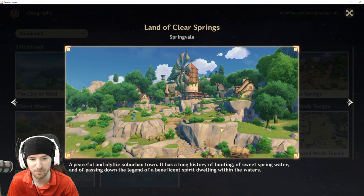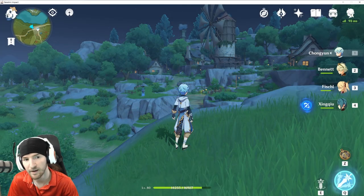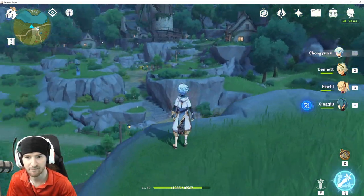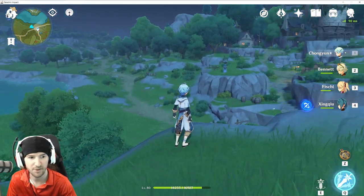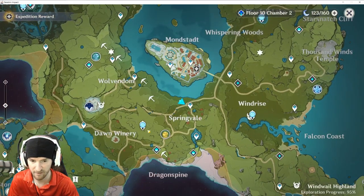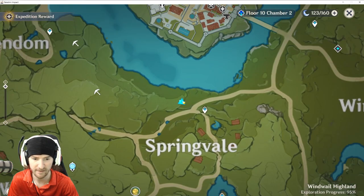Next up we'll go to Springvale, Land of the Clear Springs. This one is located right over here on this ridge. Here's the city — Springvale — teleporter right over there. And we are located right there.